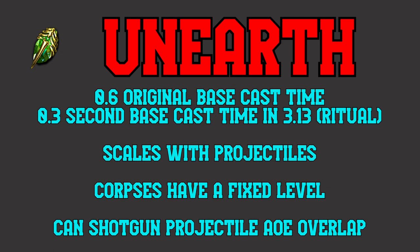Unearth has a few unique attributes, however. First of all, Unearth scales with projectiles. Additionally, it spawns corpses with a fixed level, whereas Desecrate spawns corpses up to a level based on zone. Alas, Unearth's time in the sun as one of the pieces to enable Poet's Pen was relatively short-lived.